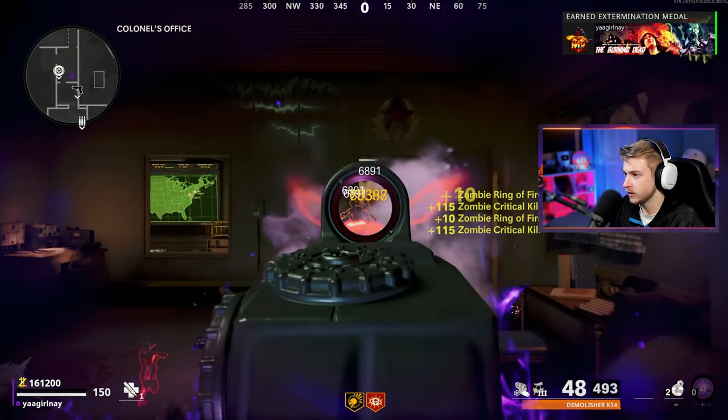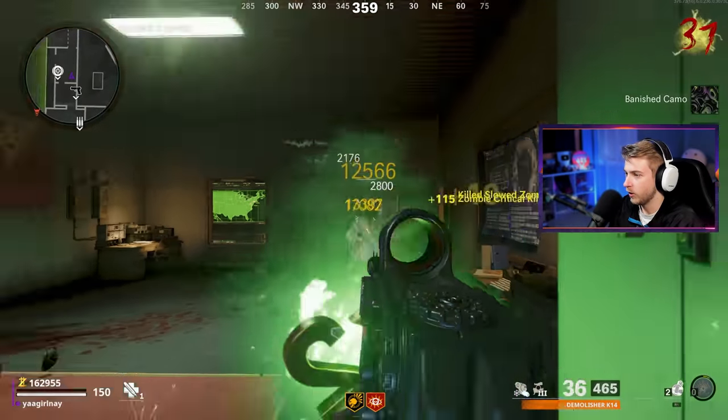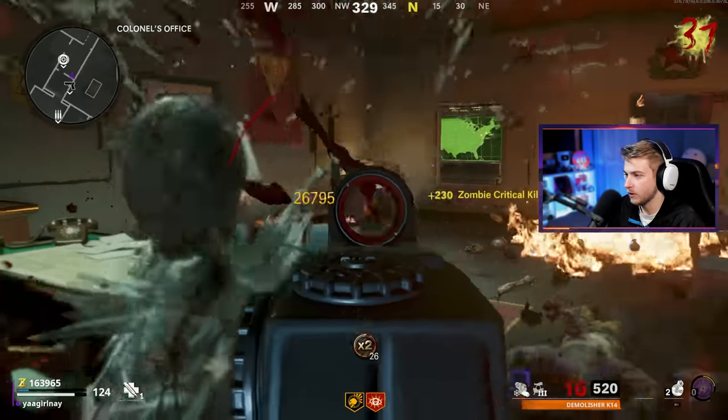Bring them crits here. And there's Gold Viper — let's go, we did it! That's close. There's our Banished camo — all done with our crits. Just barely making it out. That was our first down up here — took until round 37 to go down up here. But I think we did pretty well for ourselves.